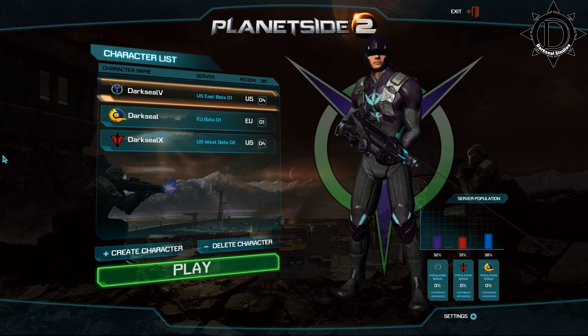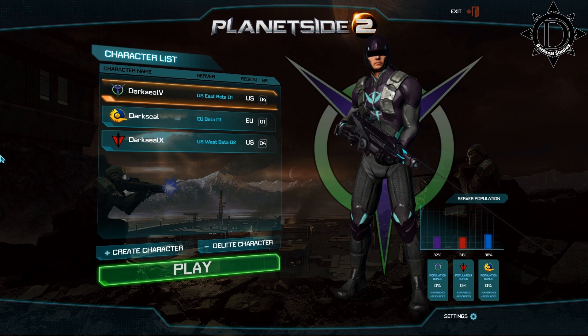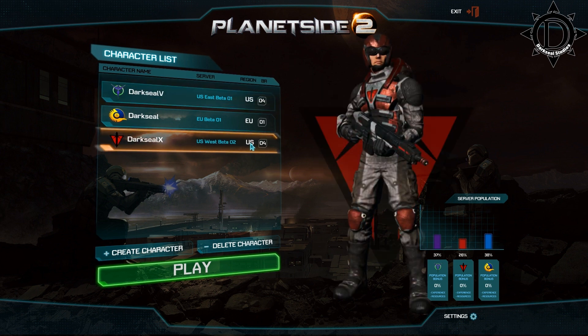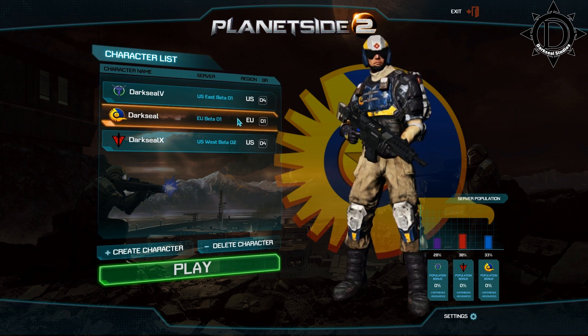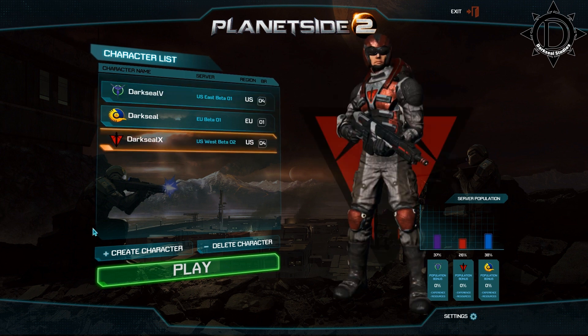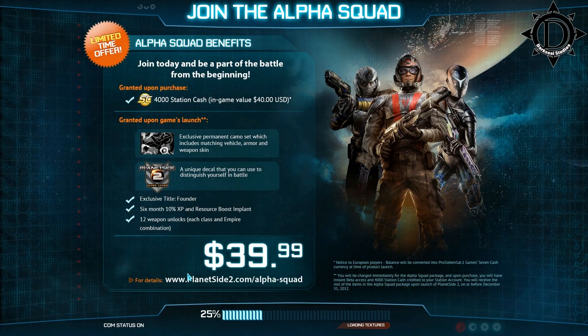I've been waiting to get into this beta for quite a while. And when I finally did, they just came out with the Alpha Pack, and I went ahead and picked it up because I'm a sucker — it looked like an awesome game. So I kept trying and trying to get a key, and as soon as I pulled the trigger on the Alpha Pack, I saw that Alienware was giving away keys. So within a 10-minute period, I had purchased the Alpha Pack and then received a free key from Alienware. No big deal — what is done is done. And I regret nothing.